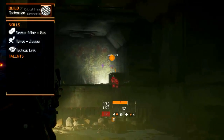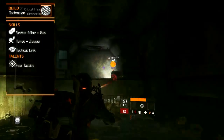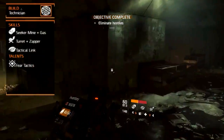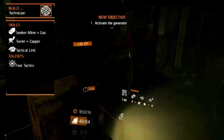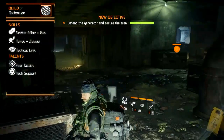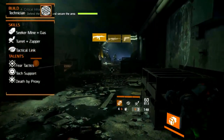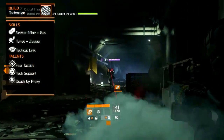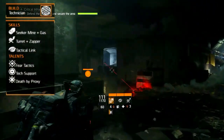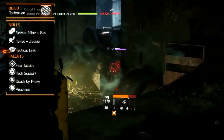The talents are passive abilities that complete each character build. You can choose up to 4 talents. Fear Tactics has a 30% chance to apply a shock effect to all targets within 10 meters when applying shock to any target. Tac Support extends any active skill duration by 10% when a hostile is killed as one of your skills is deployed. Death by Proxy increases skill power by 20% for 30 seconds when destroying a hostile's deployed skill. And Precision pulses a hostile for 10 seconds when landing a headshot.